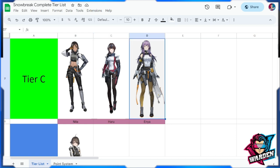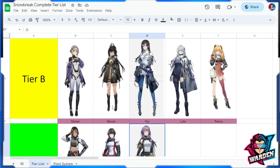Next is Enya. She shines only as a Yao support. Her standard skill is pretty hard to use because it's really hard to time where the bounce ends — sometimes you hit a target and it explodes, sometimes it doesn't. It's really a hit-or-miss skill. That rounds up Tier C.